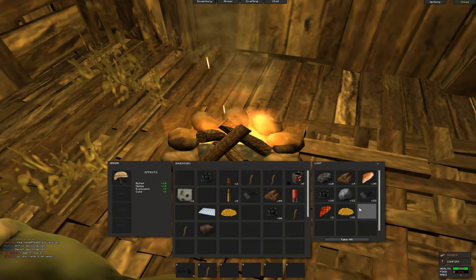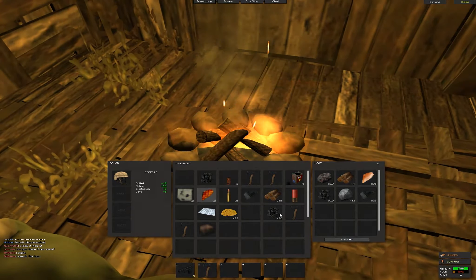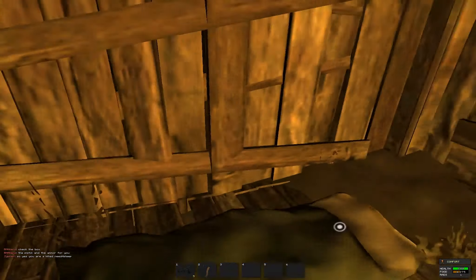Now we're back, so it cooked up. We got a whole bunch of stuff — we got some sulfur, more sulfur, and everything can stack into 250. We got some cooked chicken breast. You can see my hunger is really low, so I'm actually going to eat two of these chicken breasts.